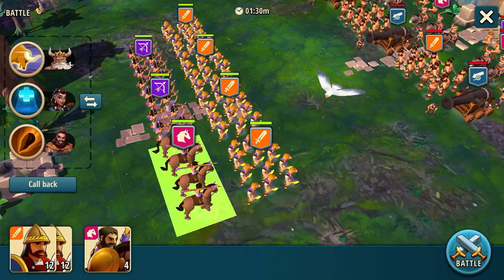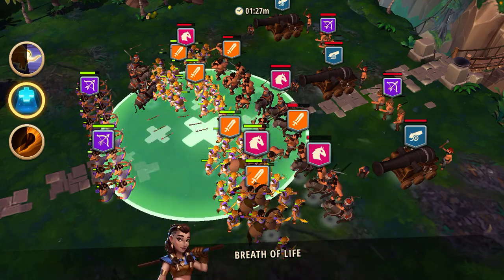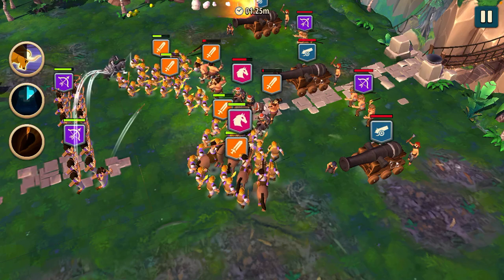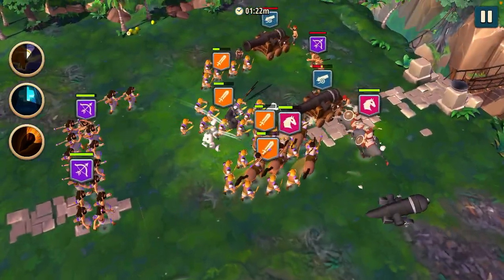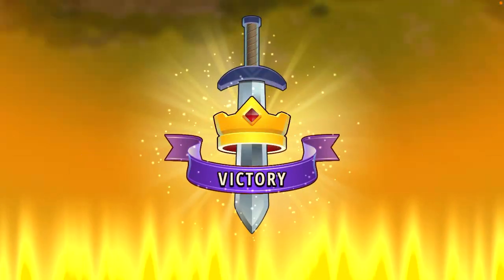So we'll go ahead and start the battle, drop our heel over on this side. We're going to throw our artillery at the back wing and then drop our roll chargers to run across the side. There we go, stage 14 victory.